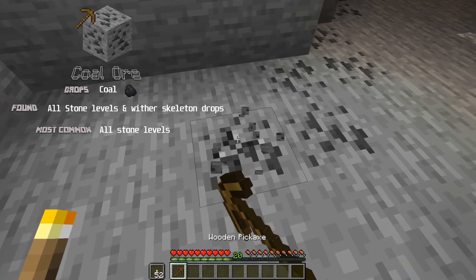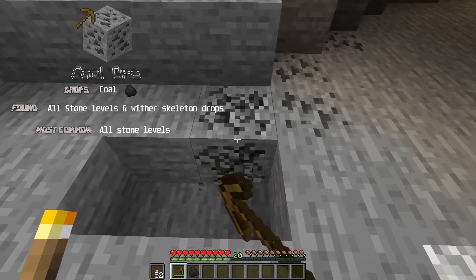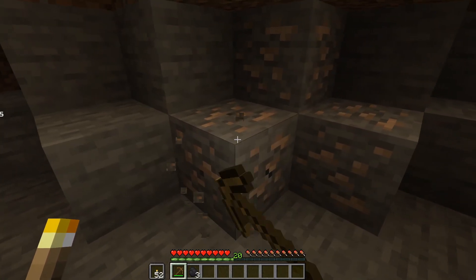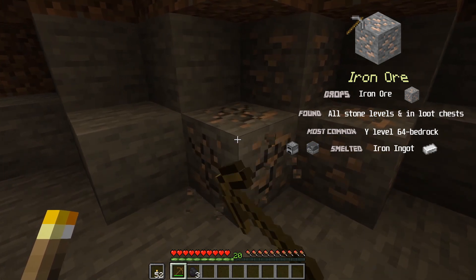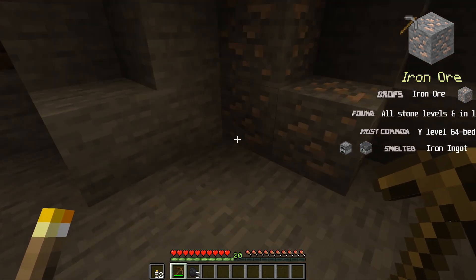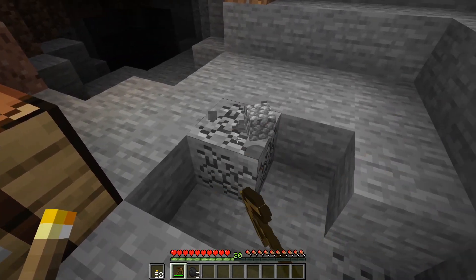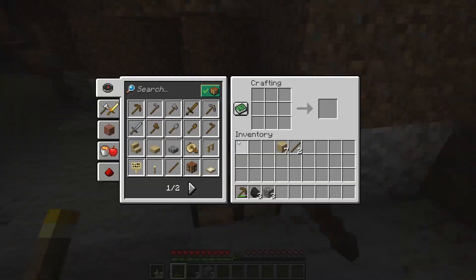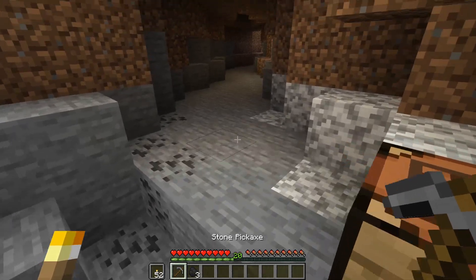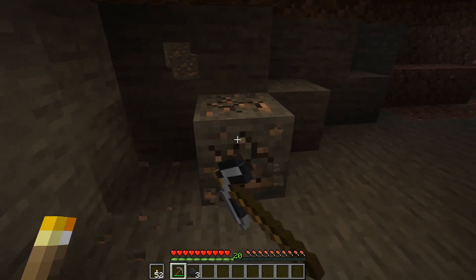Now we need coal, which is used for fuel in furnaces. And this is iron. A wooden pickaxe will not be enough to break and drop the ore from iron - as you can see, nothing dropped and it took absolutely forever to break it. So we need an upgrade. We want at least three cobblestone, which makes us a cobblestone pickaxe. This will enable us to mine iron, and it will mine it much more quickly as you can see.